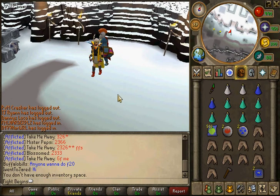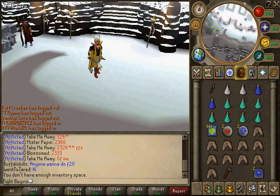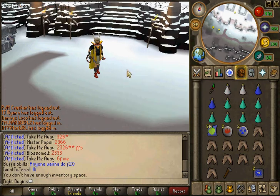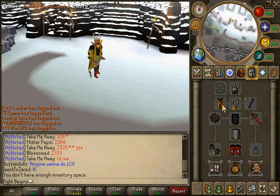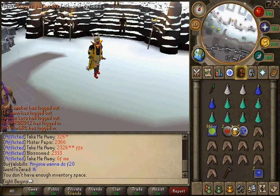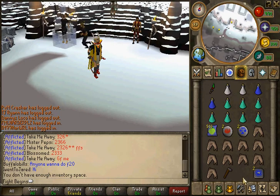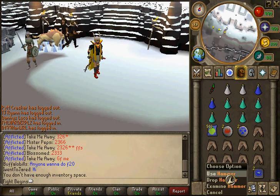This is the gear I recommend for lower levels. If you do not have a Bandos chestplate, I'd recommend borrowing Tassets from somebody and just take a DDS for the spec. I'd recommend a Glory amulet — I'm using a Strength amulet here. Two super sets, some prayer pots, a Fruit Bat — I don't have one in my bank so that inventory space would be for a Fruit Bat and a rocktail shark. A hammer and teleport out.